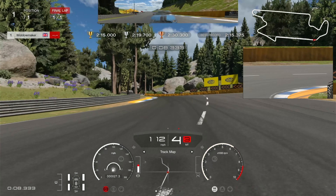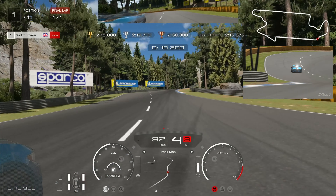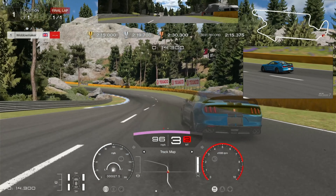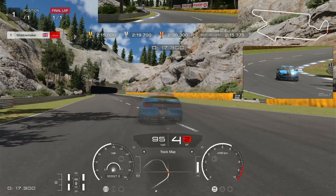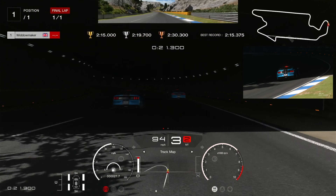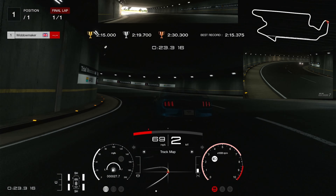I challenge myself by chasing the fastest ghost coming into this corner. It's in fourth — hover on the throttle, try and control the slide, don't let the car fish-tail out of this corner. It's a bit of a pig; I lost it probably four or five times and dived into that left-hand wall coming under the tunnel.